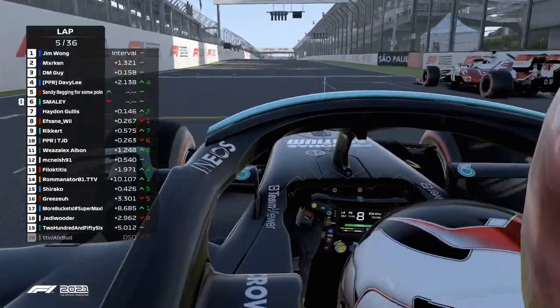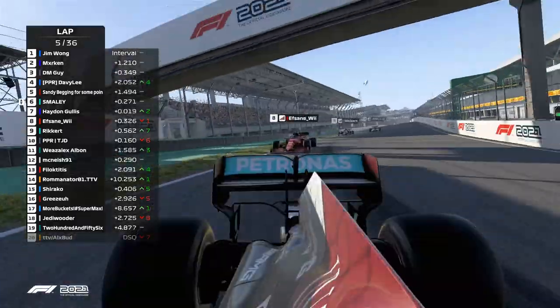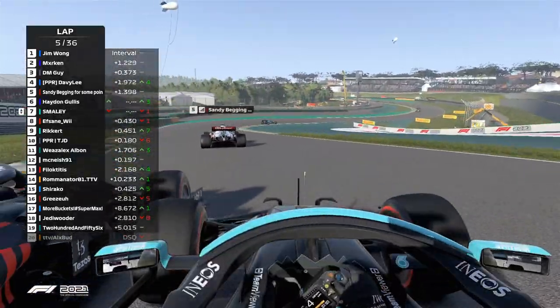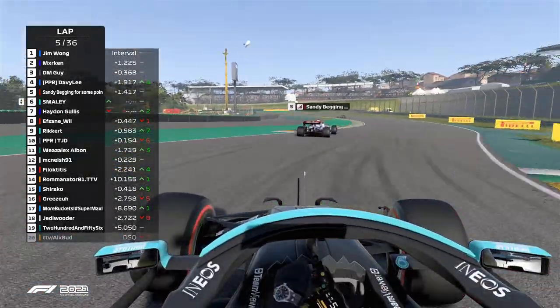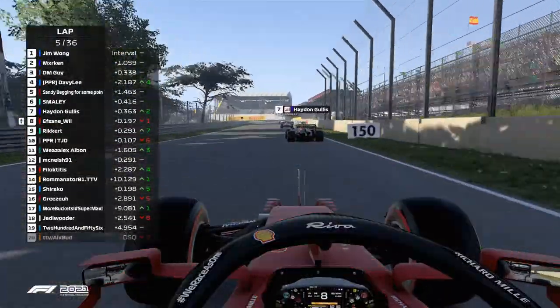Haydn Gillis has far superior straight line speed, so maybe a different setup going on for him. Has Sandibeck overtaken Smalley? Haydn Gillis tries to take Smalley around the outside - doesn't really work, but we can see it again: Haydn Gillis with far superior straight line speed.